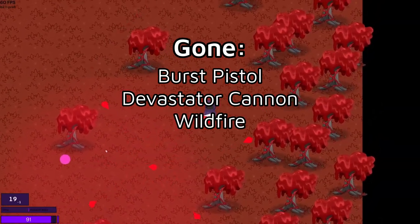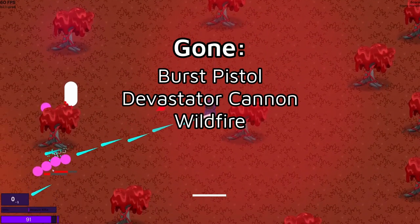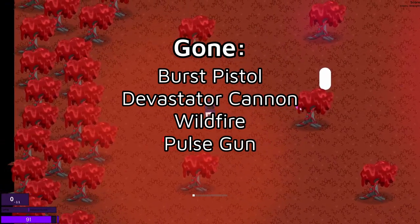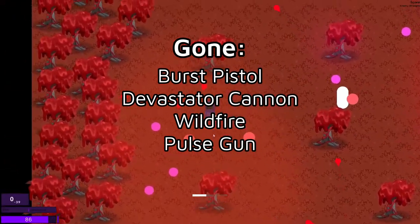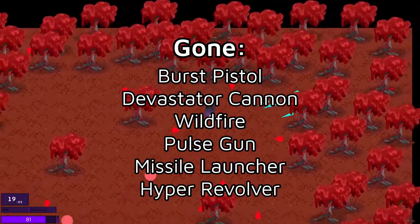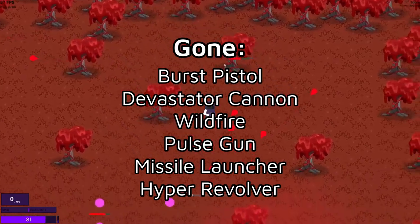The wildfire was removed because it was just a pistol with a chance of setting enemies on fire, which just does a bit of damage over time. The pulse gun was removed because, as mentioned in Devlog 4, it was a bit weird — it was a primary weapon but functioned more like a chaos or legendary variant of a secondary weapon, and also needed a lot more work to be usable. The missile launcher was removed because it was really overpowered and not even that fun to use. And finally, the hyper revolver, because it was just the revolver with a fast fire rate and really wasn't interesting.